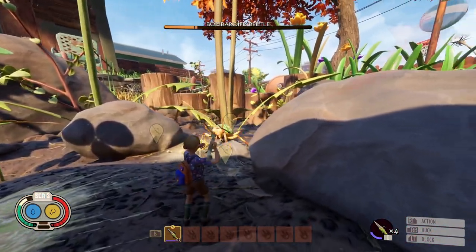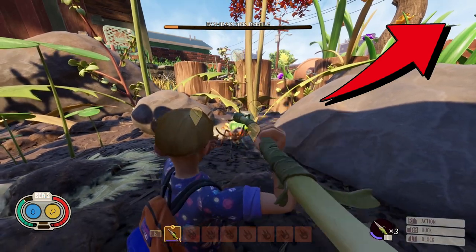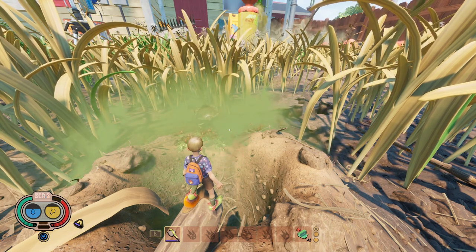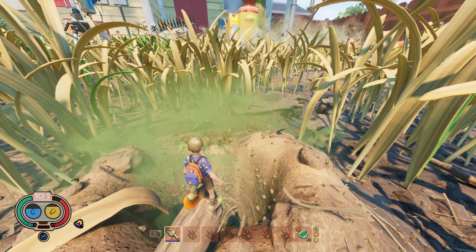You can use the same strategy from this video to kill your first bombardier beetle by throwing spears or other weapons, but there's an easier and simpler way to kill your first stink bug with no items. So let's check this out.